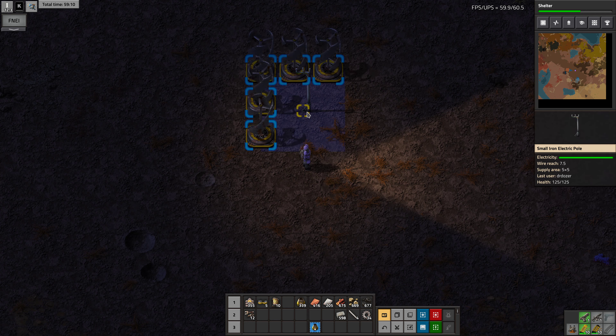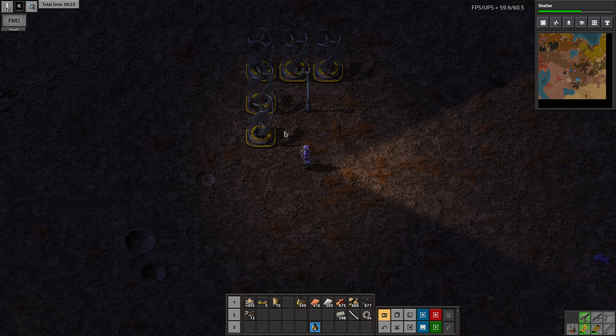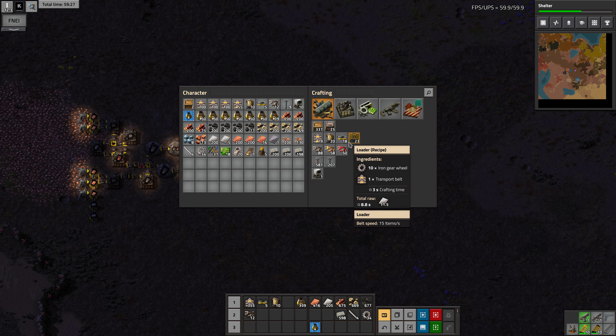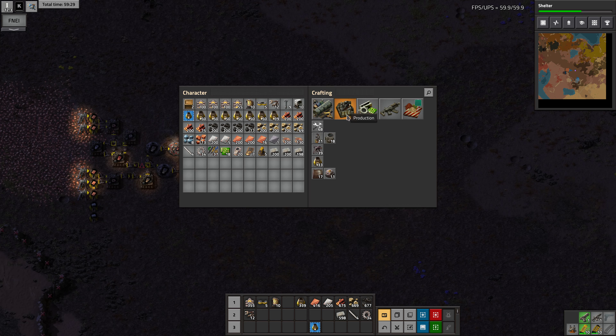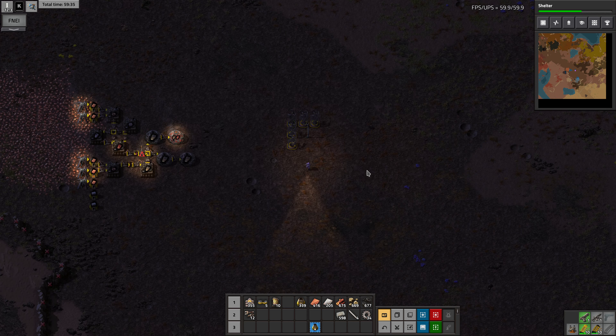This produces in total — I wish it would tell me the total potential production. 20 watts each, so that's 100 watts. Loaders, blah blah blah. We're just researching shelter. I think what I need to do is start on a smelting line.